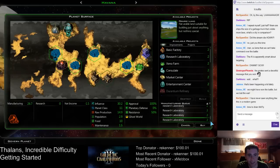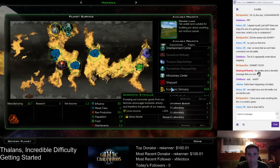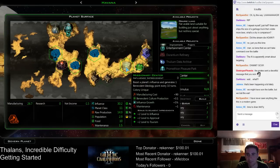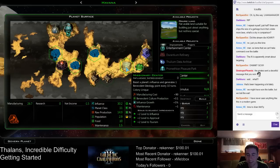Cancel the last one — use it for a missionary center. It's somewhat wasted over there, not giving a bonus to anything, but whatever. And morale's fine on this planet.